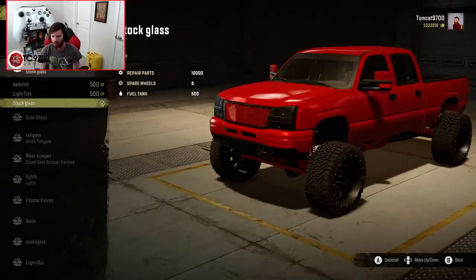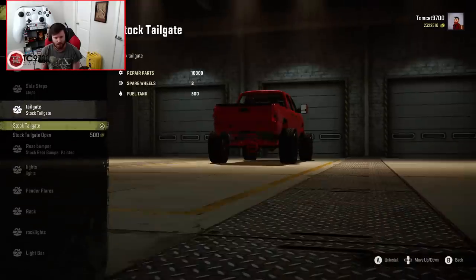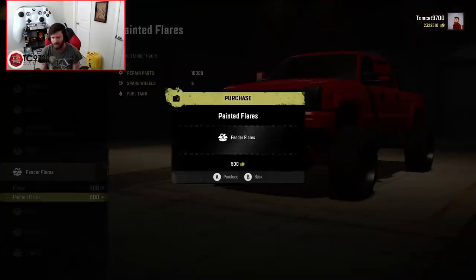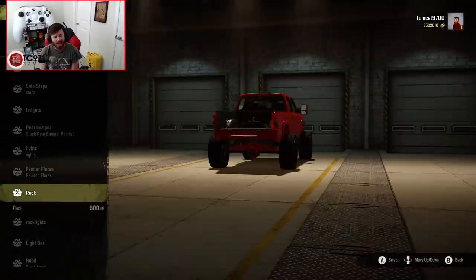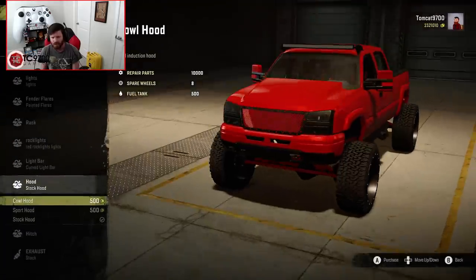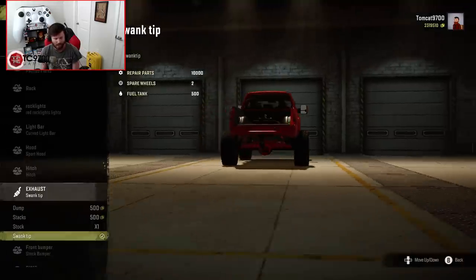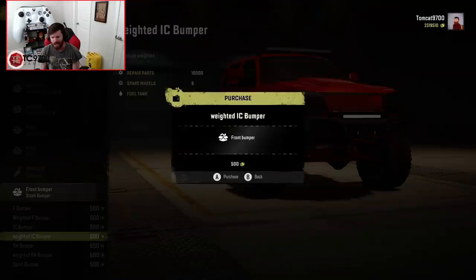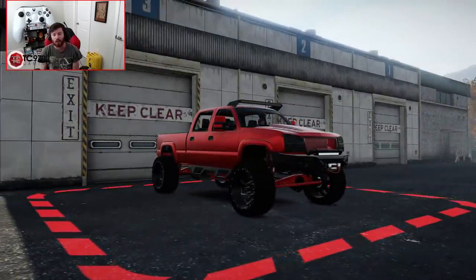We can remove the window glass — it's a tow rig, so we'll remove the glass and throw the steps on the side. We're taking out the tailgate because we're going to be running a gooseneck behind it. We'll do default lights, painted fender flares, a curved light bar up top, sport hood, a hitch at the back, the swank tip exhaust, and the weighted winch bumper. Now that the tow rig is built, it's time to get a trailer behind it.